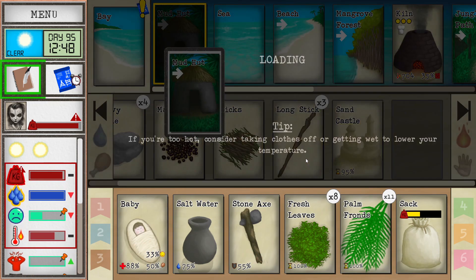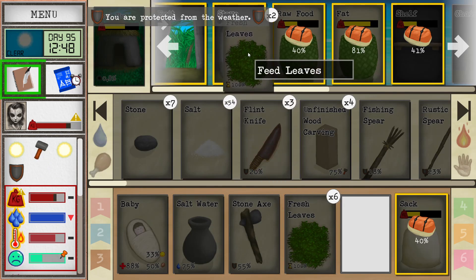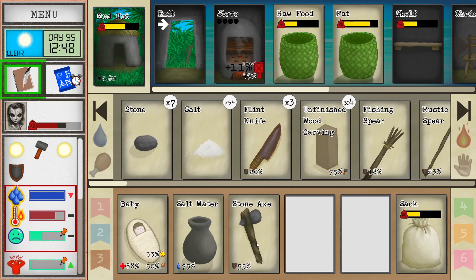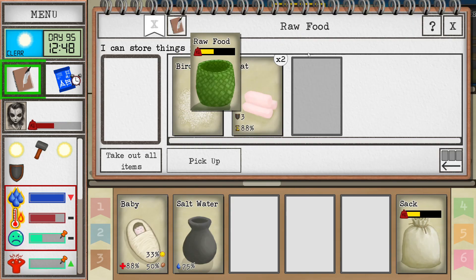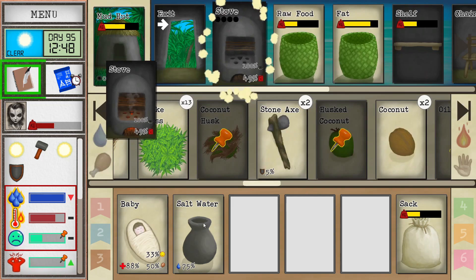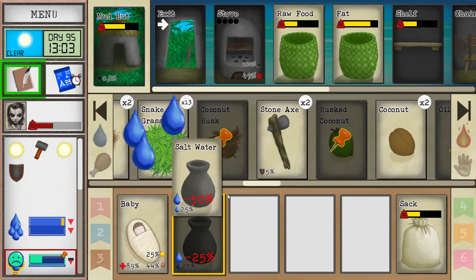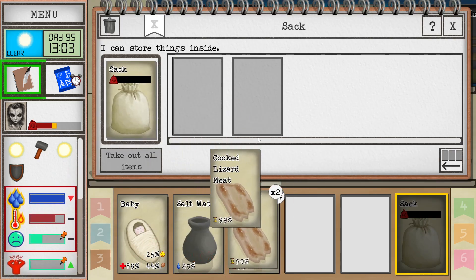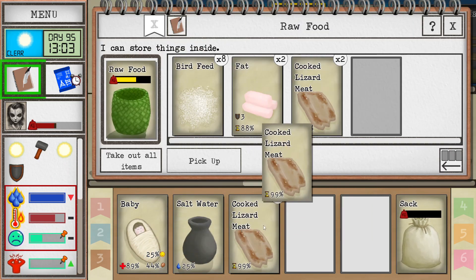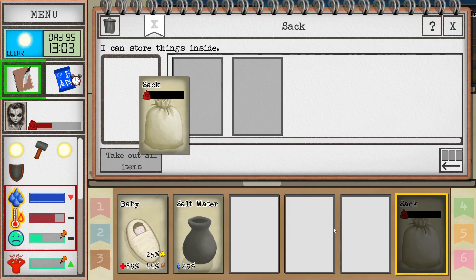I also need some more dirt — I'm gonna go and grab some more dirt. Do we actually have any more food to cook? Not really, so I guess we just turn it off now. Going to wash. Drink from this thing. There's the food. Let's go grab some more dirt and some other stuff. Let's eat first though.